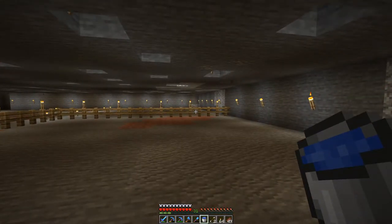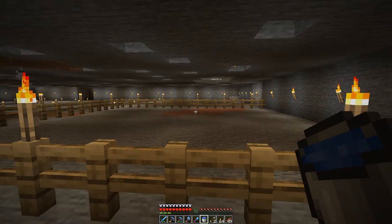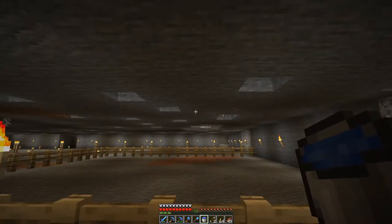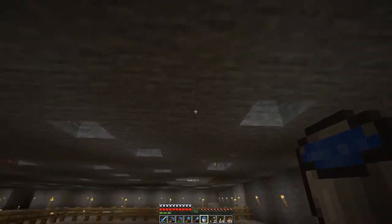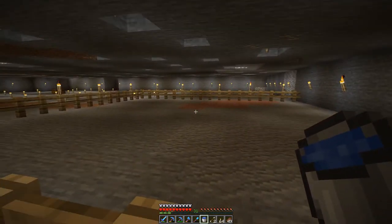Alright guys, we are back down in the slime chunk area. We found this in previous episodes and now we're going to start actually working on the slime farm. I'll be deviating slightly from Shulker Craft's video for the simple reason that I don't really have enough resources to make all the iron golems he recommends. So I'm going to use a hybrid method combining Shulker Craft's farm with an idea I saw on an Exhumavoid video, whereby we have an iron golem on the floor with platforms going up level by level and iron golems in the wall.